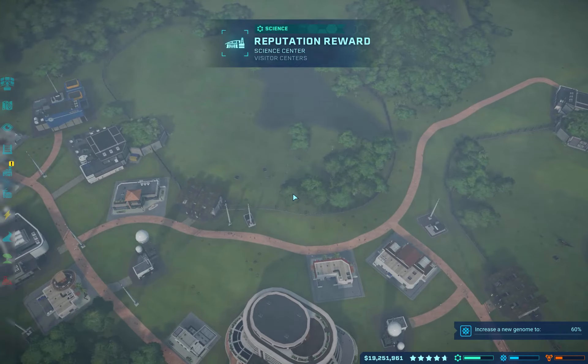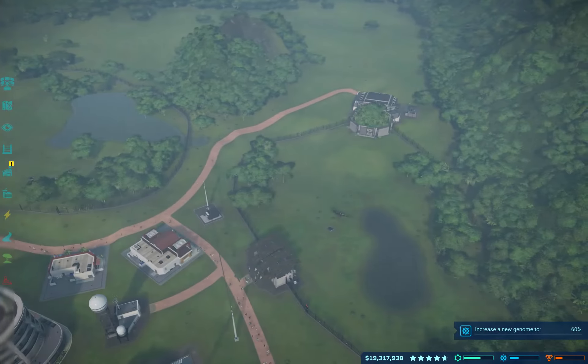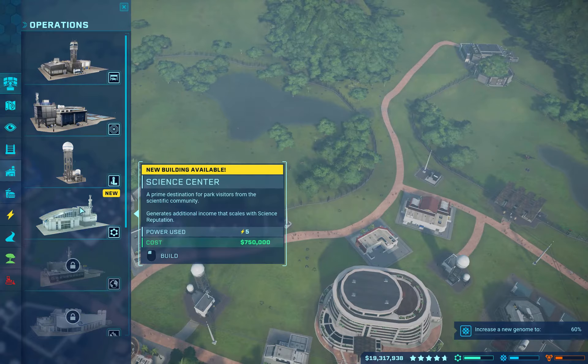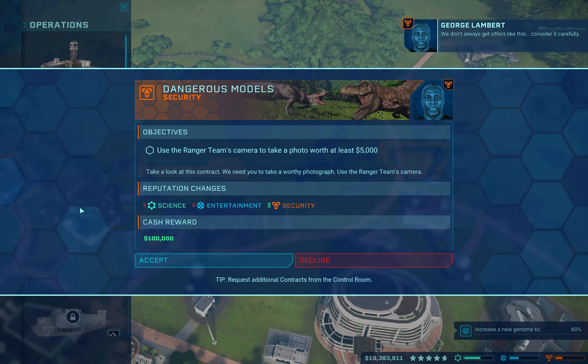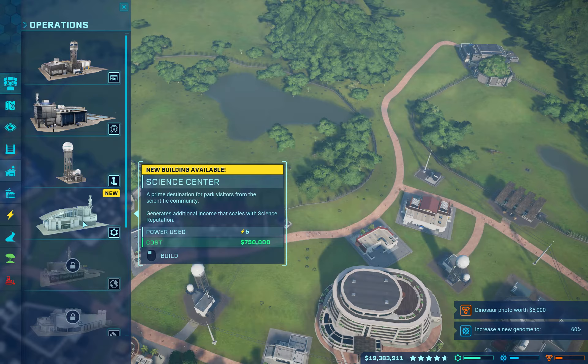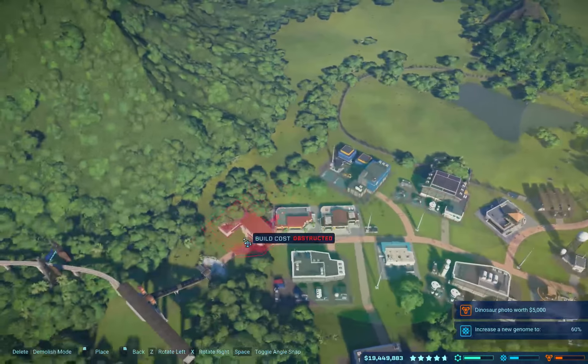Reputation reward — we have the Science Center. That allows us a Science Center, a prime destination for park visitors from the scientific community. We don't always get offers like this. It generates additional income that scales with science reputation. Let's see just what that scale may be.